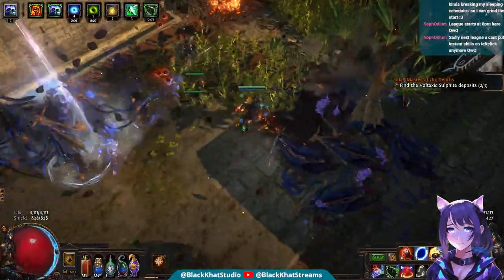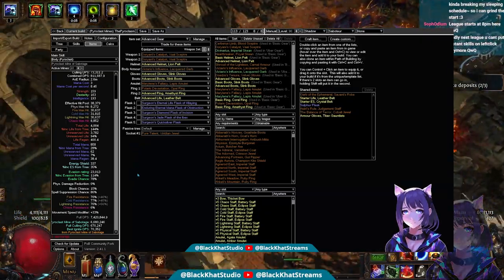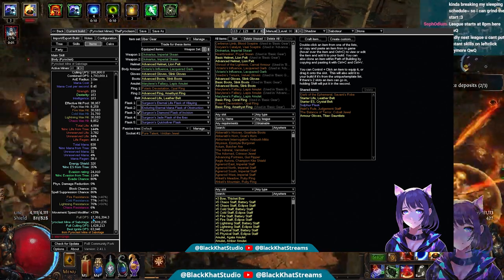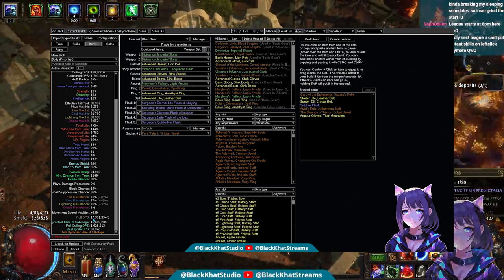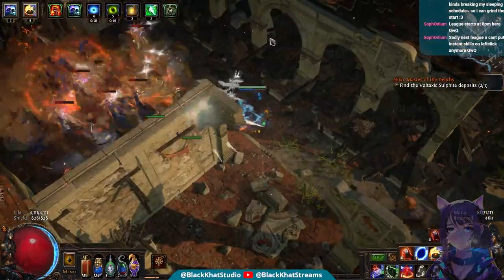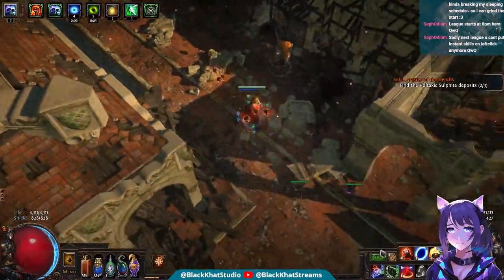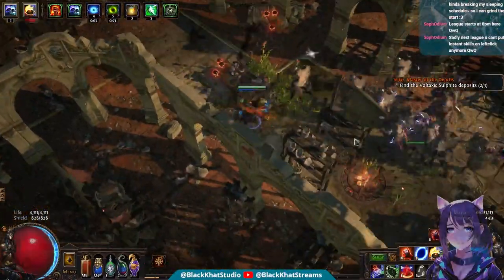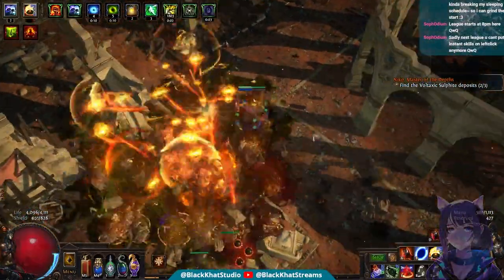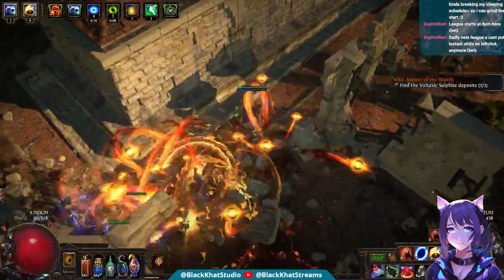Then we move up to the Uber Gear tier. As you might notice, this is a big jump — it goes up an extra 10 million DPS. There's a good reason for that: advancing from Basic to Advanced is about 2 to 3 div, but advancing from Advanced to Uber Gear is going to be closer to 20 div. This is when you really want that extra damage these endgame chase items are going to provide.